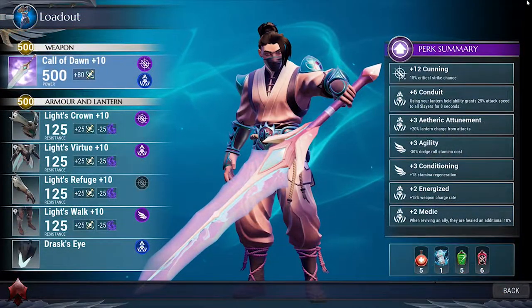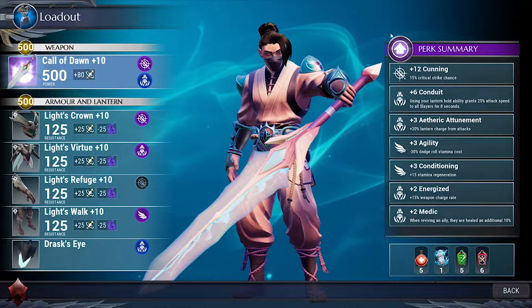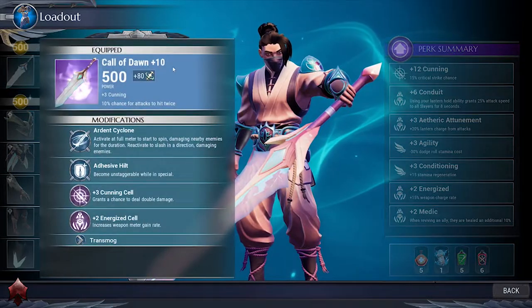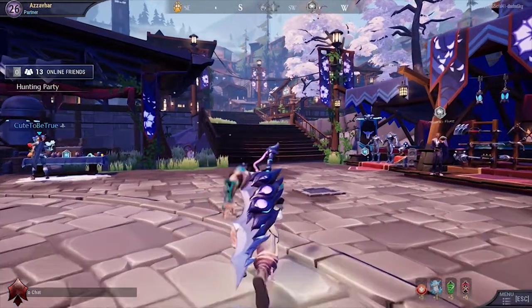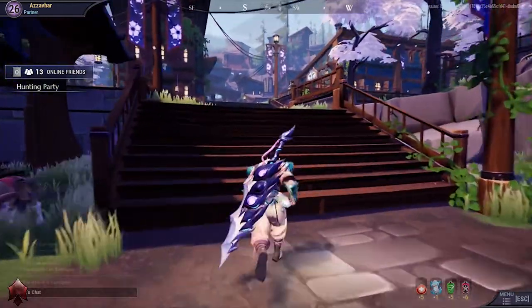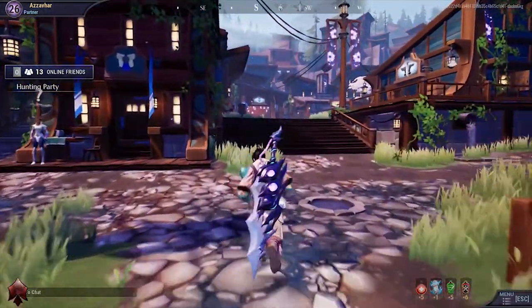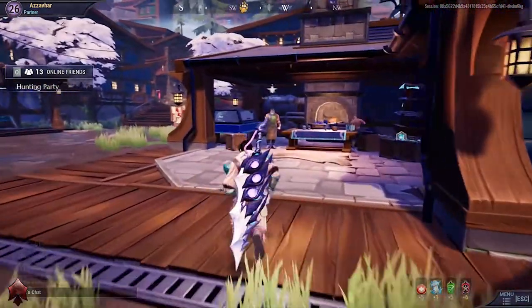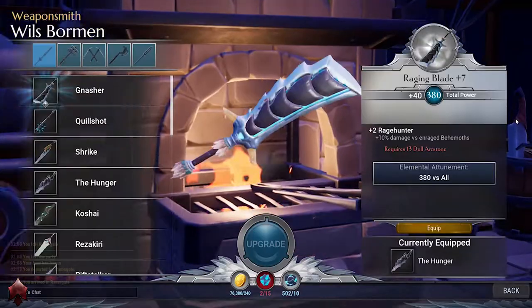Your loadout screen will show you your weapon power level and your armour power level displayed along the weapon header and the armour and lantern header. Ramsgate is your central hub. Some things in Ramsgate may be locked behind a quest — look for and carry out quests in town to start unlocking things. You can access your quest log from your main menu.